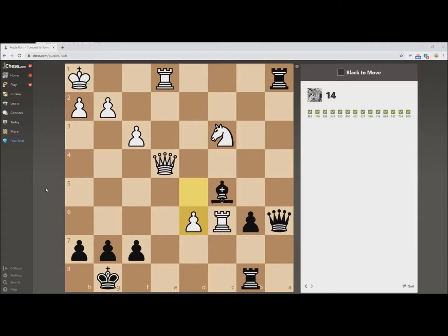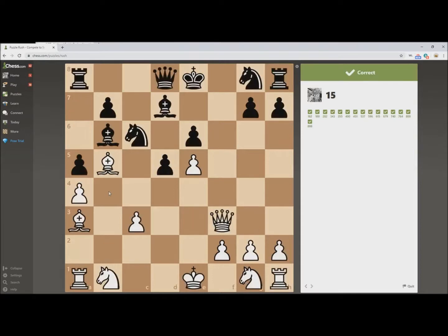This one looks like an X-Ray — an excellent tactic if you haven't learned it. Our Rook protects this F1 square. So if we play a Queen check here, the only way out of that check is for the Rook to take, and our Rook is covering it. Mate.